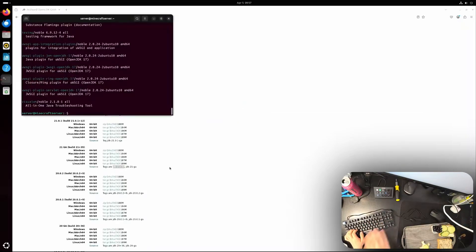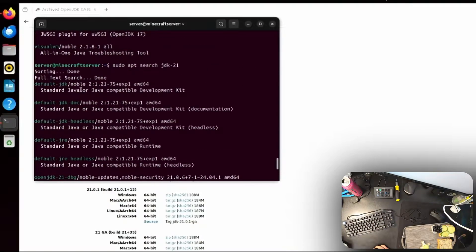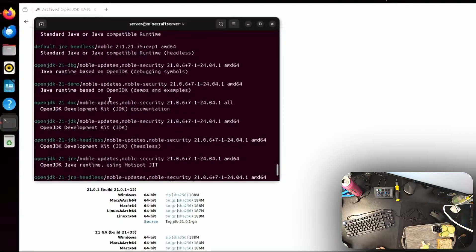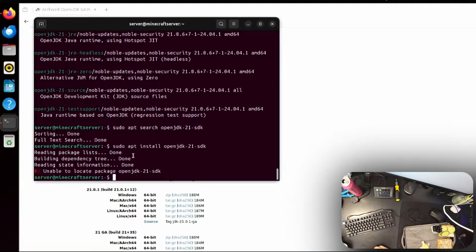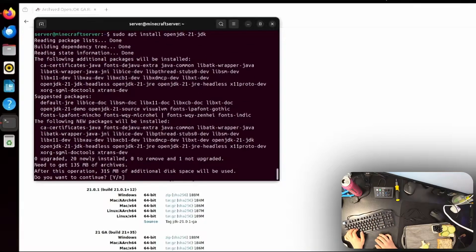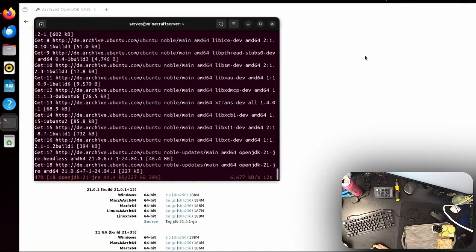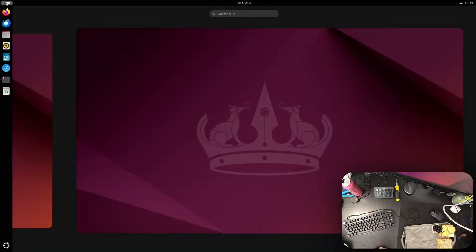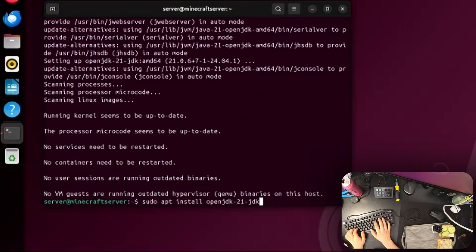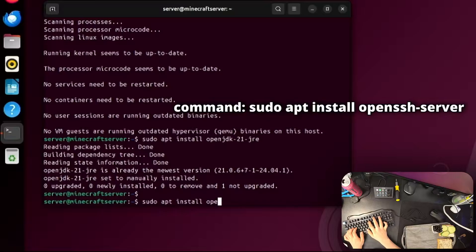Now we need to install Java. I searched for the right JDK version using 'sudo apt search jdk' and found openjdk-21-jdk. The JDK stands for Java Development Kit and the JRE stands for Java Runtime Environment. Run 'sudo apt install openjdk-21-jdk' — agree to the installation prompt and wait; it's about 80MB. The JRE should also install with it, but if not run 'sudo apt install openjdk-21-jre' separately.